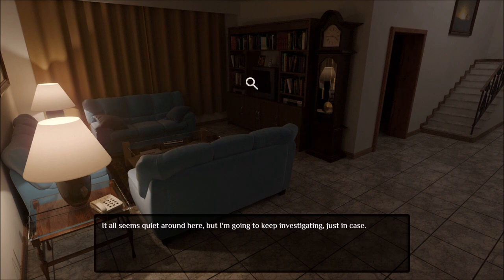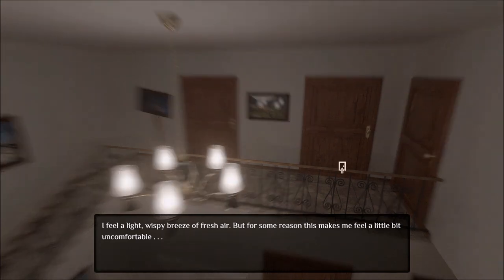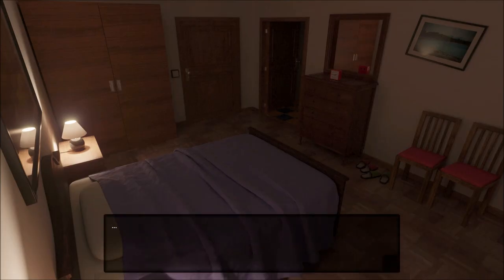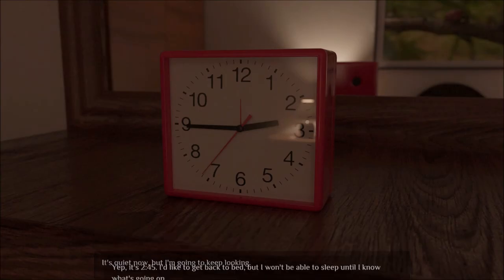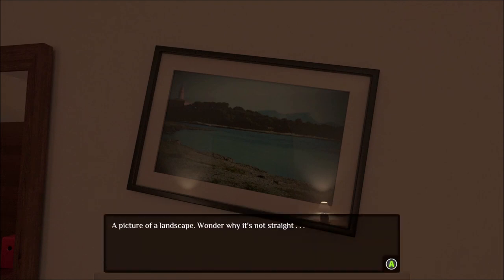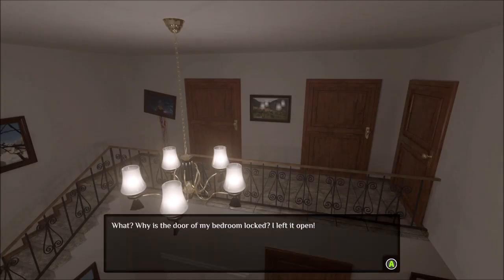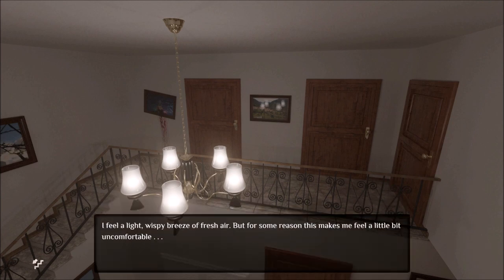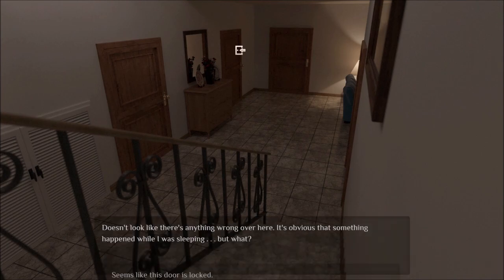What else have we got? Anything else in this room? TV. I can go in this room — oh, it's dark. Let's head back up the stairs, see if we can find anything else. Oh, a phone rang. Everything's locked, so we need to find a key somewhere.